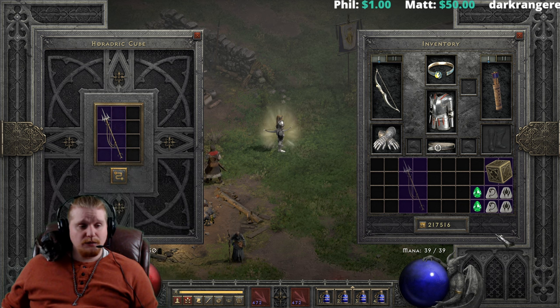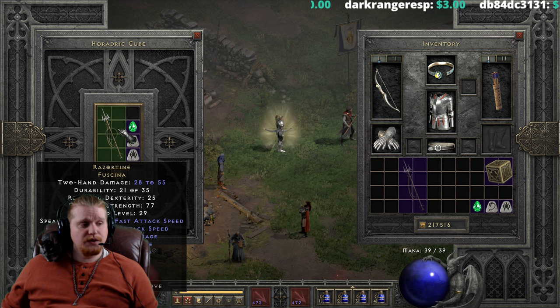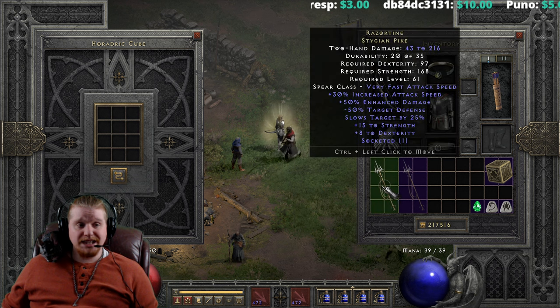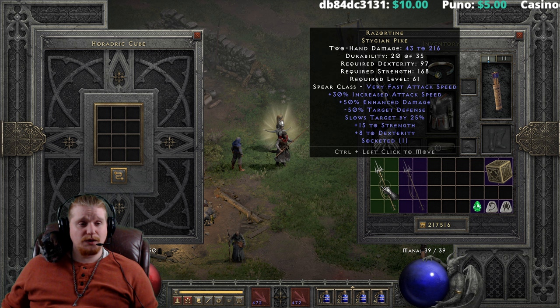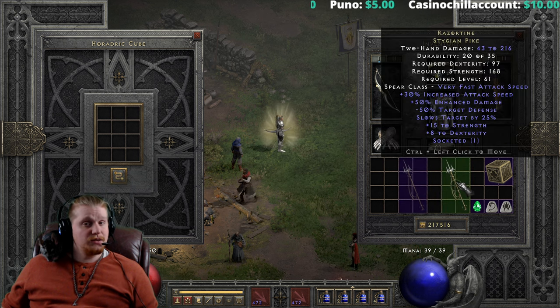So let's upgrade the Razortyne Fuchsia with the Lum, Pul, and a Perfect Emerald. This is going to go from 28 to 55, 25 dexterity, 77 strength, level 29, to 43 to 216, 97 dexterity requirement, 168 strength, which is pretty high, at level 61. Not a terrible upgrade, but I probably would not do that.